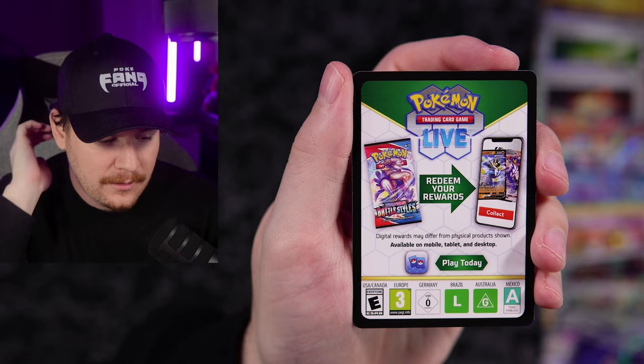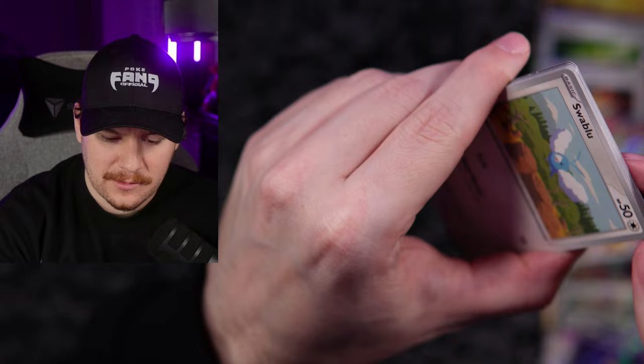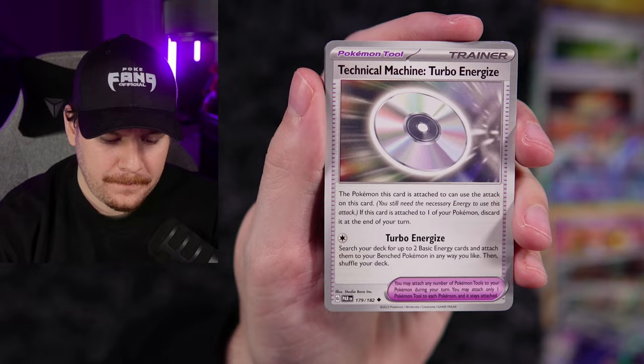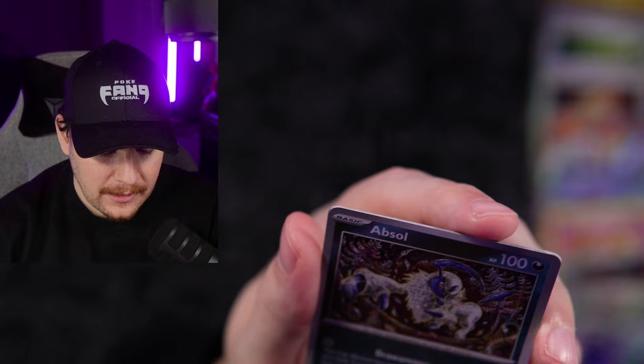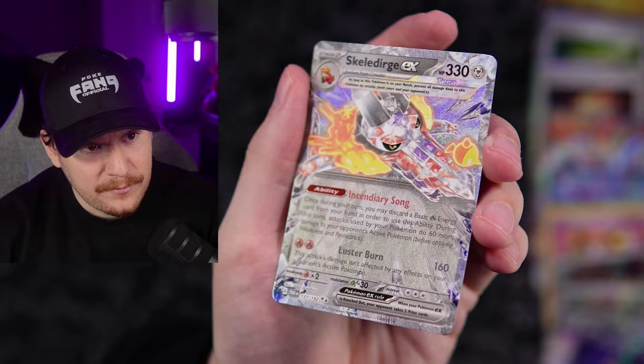Darkness energy — Swablu, Pansear, Gligar, Defiant Vest, Veluza, Technical Machine Turbo Energies, Gimmighoul — the trash man. Absol — love this artwork, is that Shinji Kanda? I love this one, it's so cool. And we get the Skeledirge EX with that beautiful texture — because it's metal, it's got all the silver-on-silver going on.